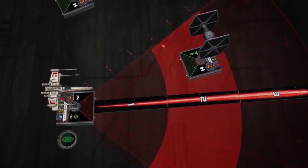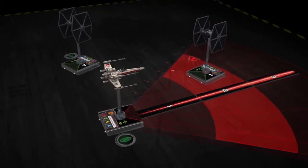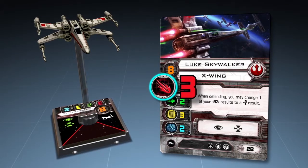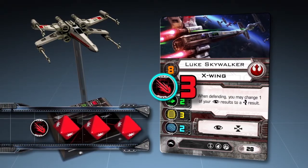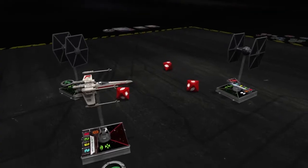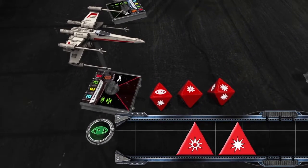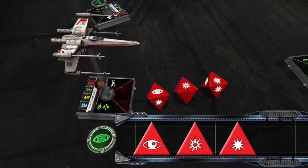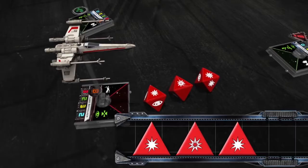After the attacking ship has determined any range bonuses, the attacking player rolls his attack dice. The red number printed on the ship card is that ship's primary weapon value, indicating the number of dice the attacker rolls. Luke Skywalker has a primary weapon value of 3, so the Rebel player rolls 3 attack dice, obtaining one hit result, one critical hit result, and one focus result. The focus token placed during the Activation Phase allows Luke to change his focus result to a hit result.